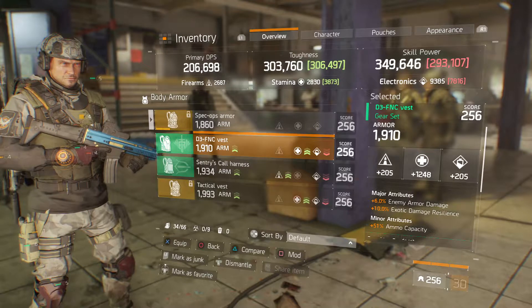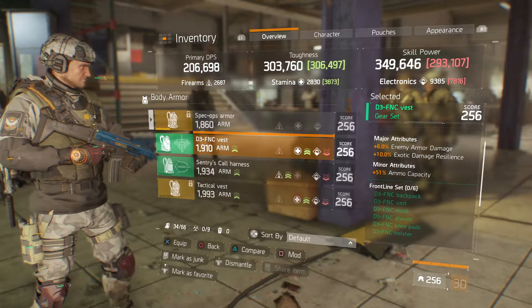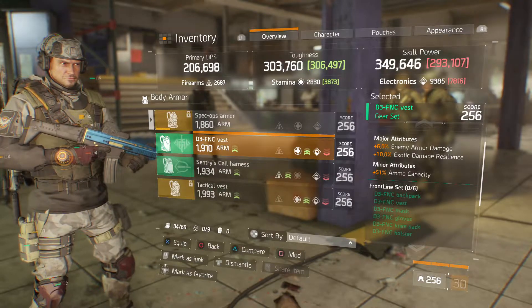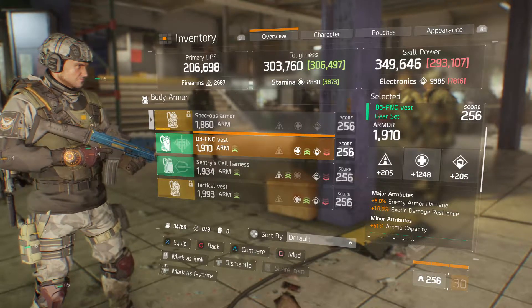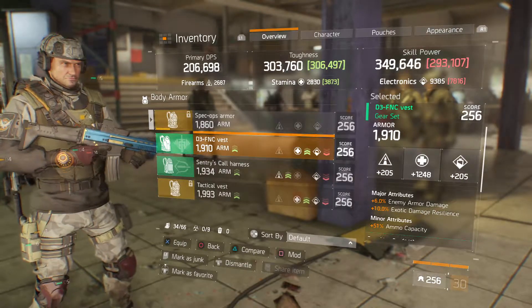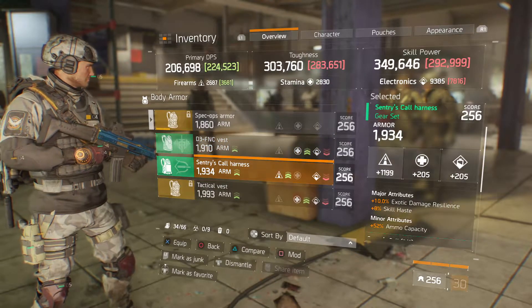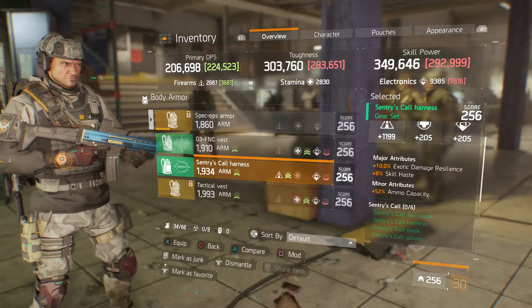We got a defense vest with 1910 armor, 1248 stamina, six percent enemy armor damage, ten percent enemy exotic damage resilience, and 51 percent ammo capacity. You can roll whatever you want on this — I just feel like this is a good chest.